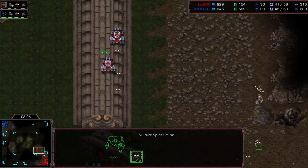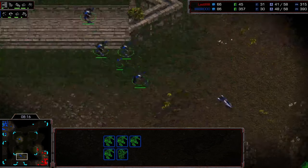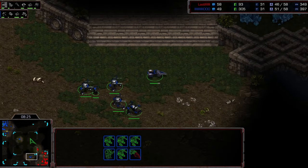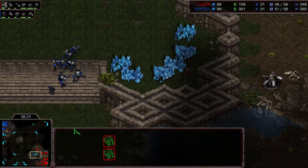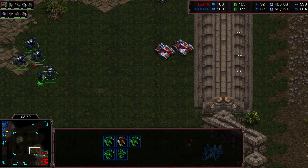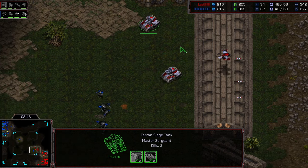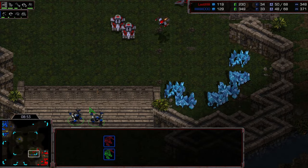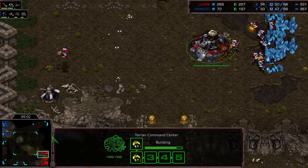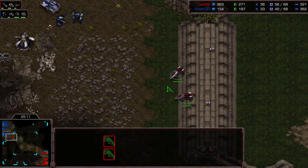Three vultures versus three vultures — this could be a tight fight. Actually Rush got the first shot even though Royal had the high ground, which is not what I expected. Royal still might be able to win this — no, just barely not going to win it. He ends up losing one more vulture than his opponent, a tough spot for Royal. No map control at this point. Mines are going down all over the place — three here, three here, and a few more. Royal traded like four goliaths and a couple of vultures for two tanks — a pretty even trade overall.